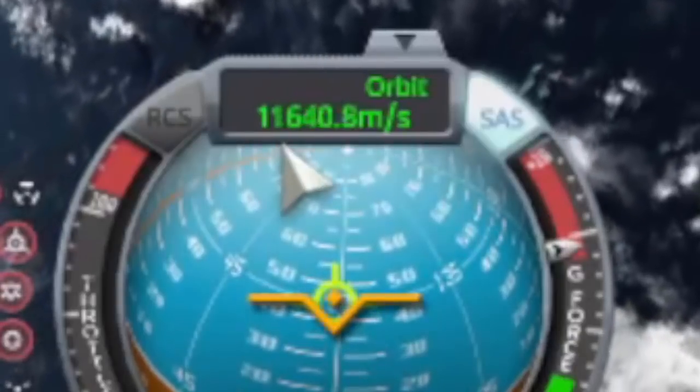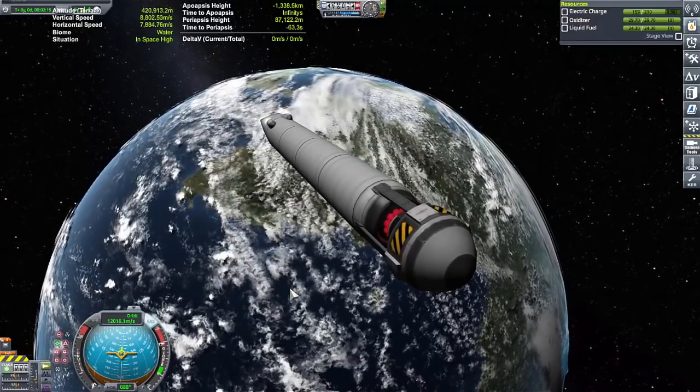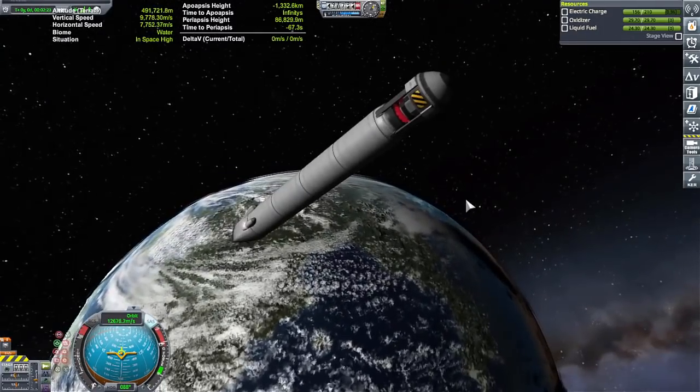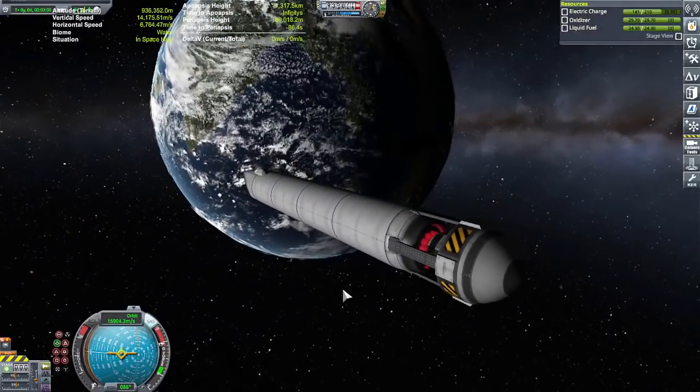I'm thinking the fog ones are making those weird hexagonal weather patterns because they're too close to the surface, so it's clipping through. We're already at 11,000 meters per second, about to hit 12,000 — we are booking it. We are gone. Good night nurse, we are freaking gone.